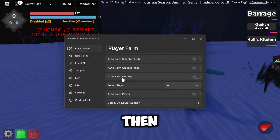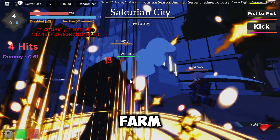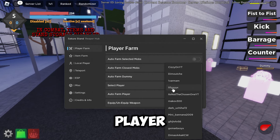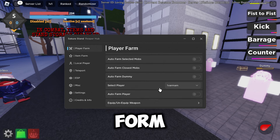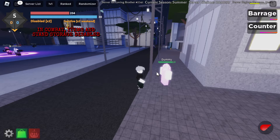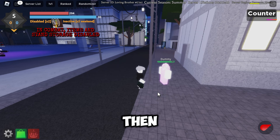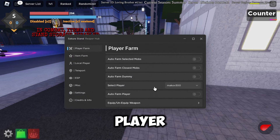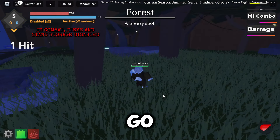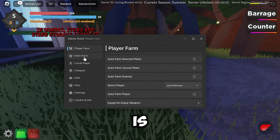We've also got auto farm dummy, which as you can see will go ahead and farm the dummy — really nice. There's a player tab as well where you can farm players, and you can equip or unequip a weapon if you have any. We can go ahead and auto farm a player that's in the game — there we go, we found one, so we'll farm that player.